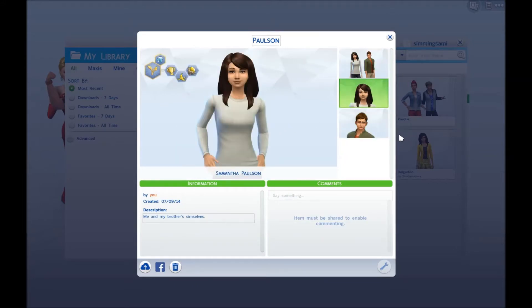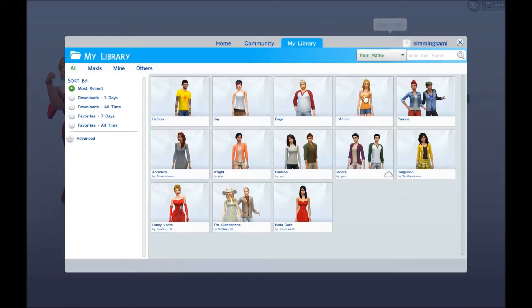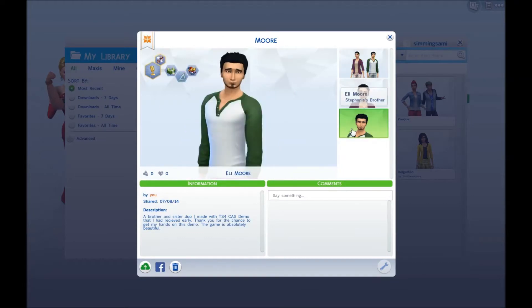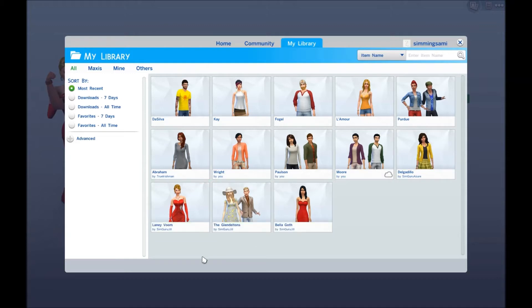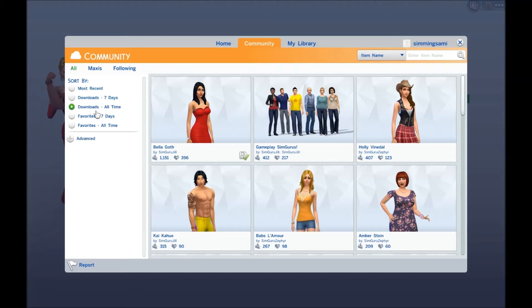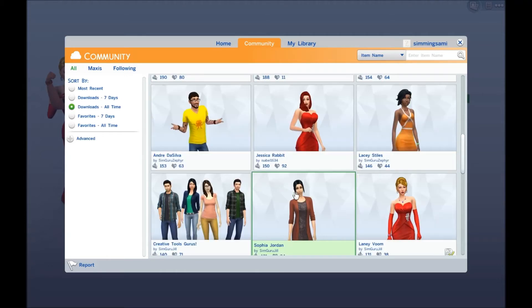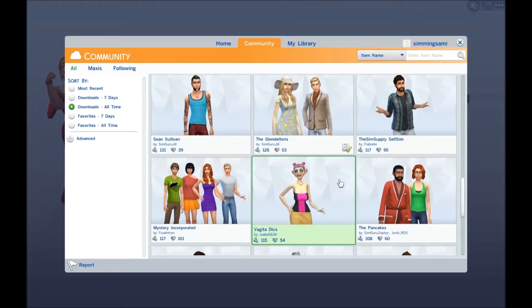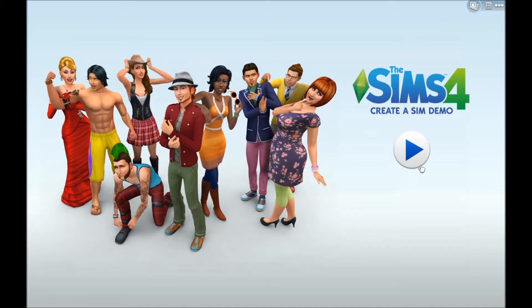This is a sim I made — Emily Wright — and this is my sim-self and my brother. I don't think it really looks like me but my brother looks a lot like himself. There are also sims made by a SimGuru. Balagoth has been downloaded 1,151 times — that is a lot! I actually did download that sim because I thought it was really funny. Okay, let's head into Create-a-Sim.